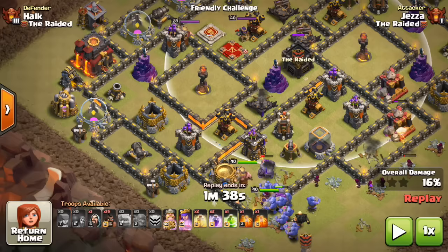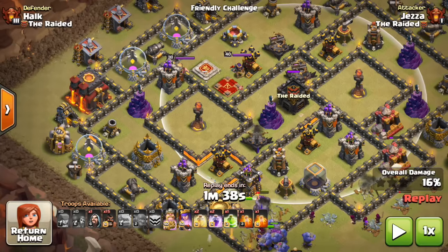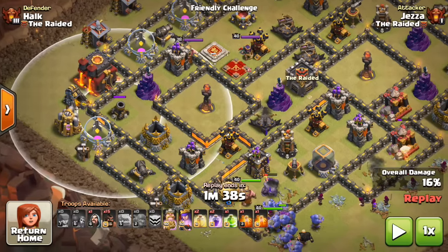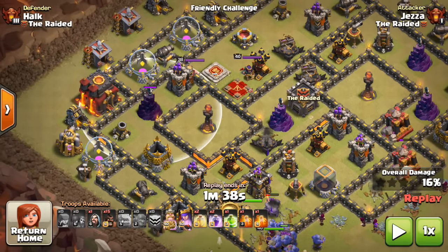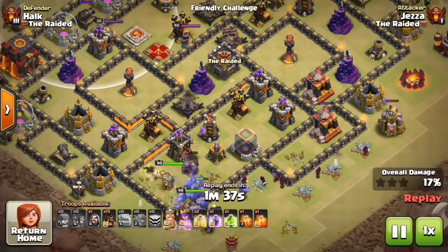Then the plan was to put my hogs in from the backside, right behind the mortar, and just let them work their way through the different defenses and around the base. So I'm going to hit play.